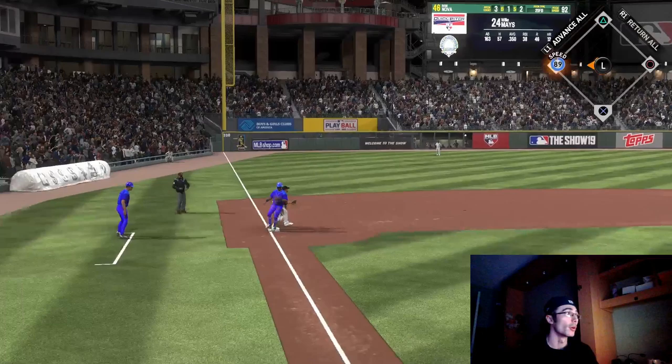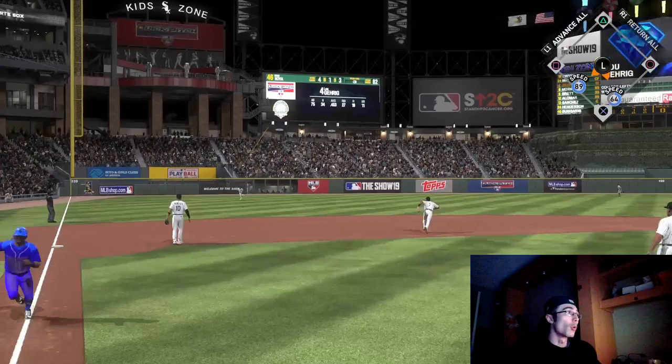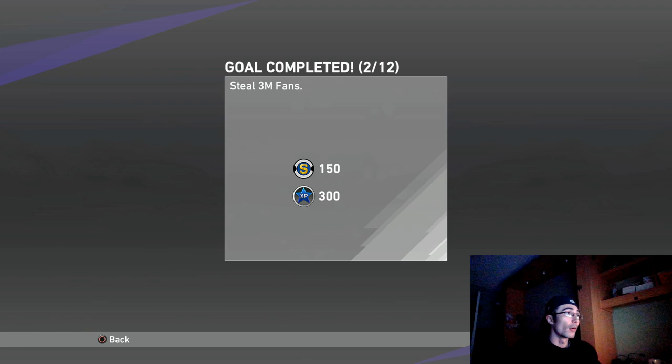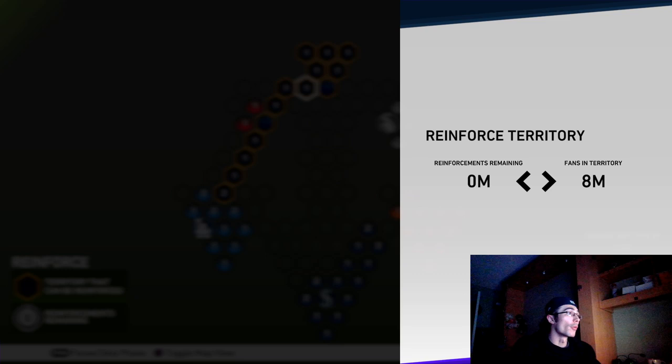I would recommend completing as many computer-based daily missions as possible while doing these conquest games — they reset and you can get a variety of them done in this mode. This conquest should not take more than about two to two and a half hours. It took me about an hour and 45 minutes, and I was also playing casually and working on another video regarding the six-inning program.